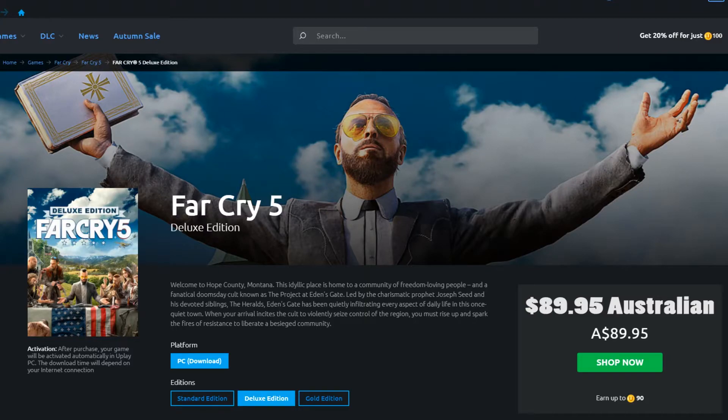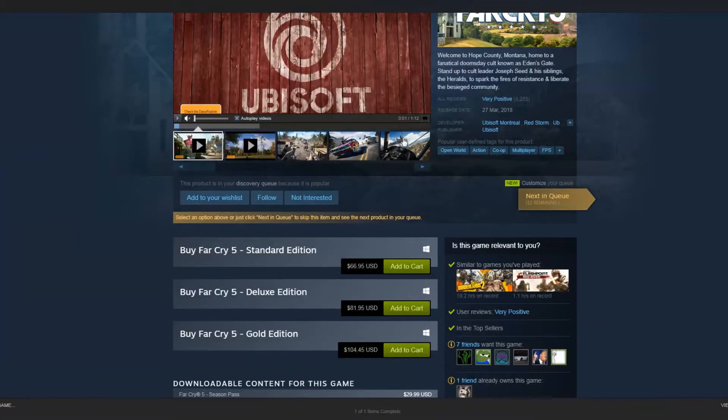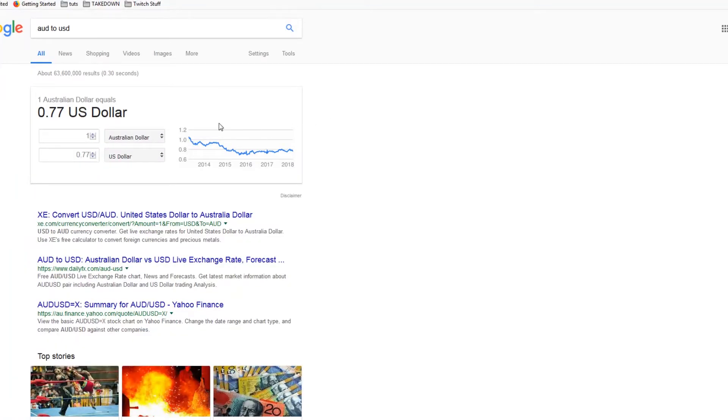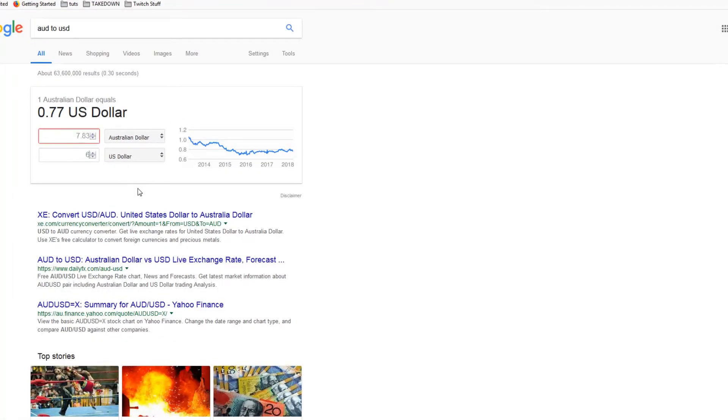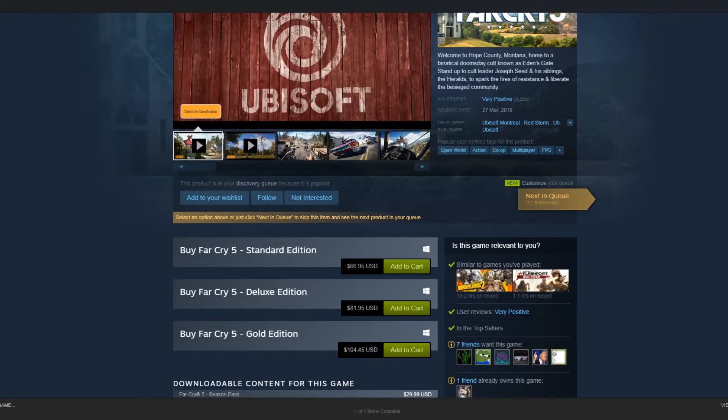Now go on Steam — standard edition is $66.95 USD. Let's do a little conversion for you guys in Aussie land. That works out to $87.99 Australian, give or take a few cents.